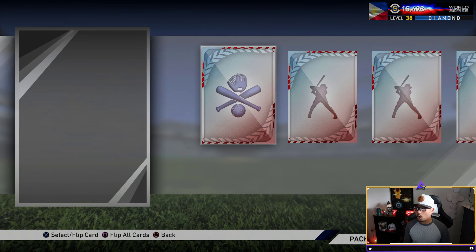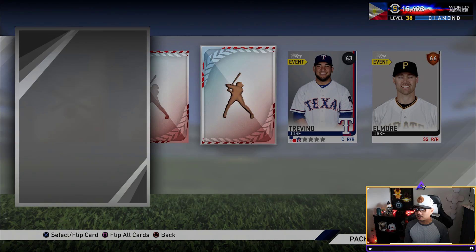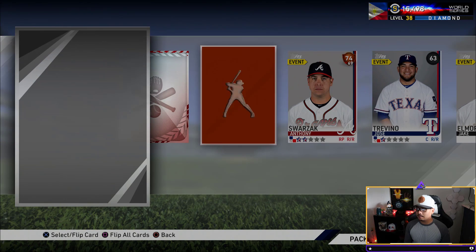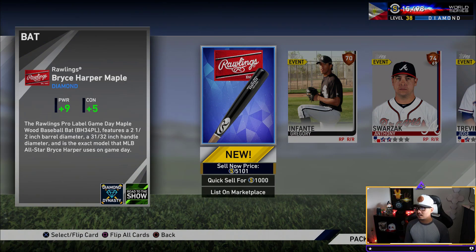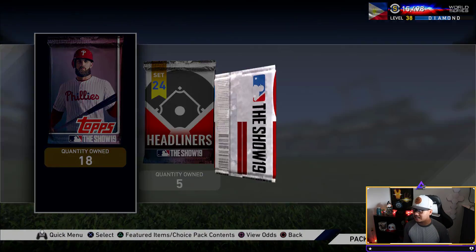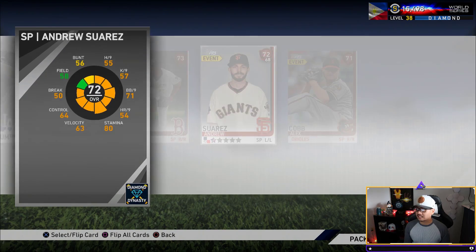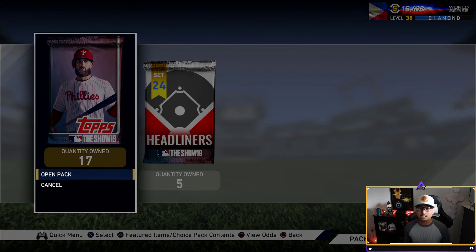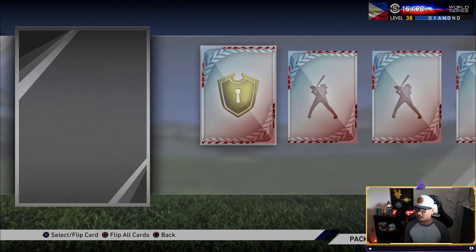That could potentially be something great — give me something good! We get a diamond bat — diamond equipment! That should be around 7,000 or 8,000 stubs. Remember, 20-pack bundles are only 30,000 stubs, so it's good to get those stubs back. We really need something out of the headliners though — something amazing.